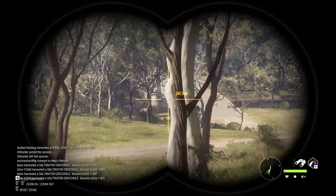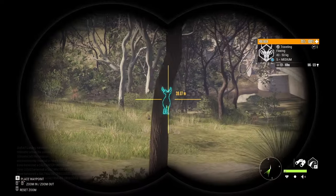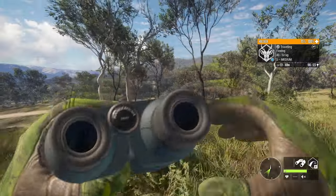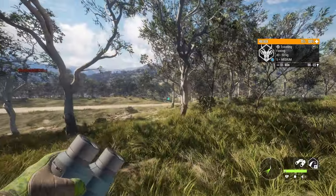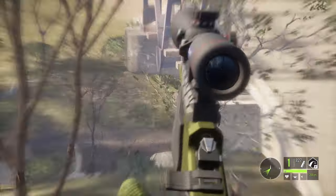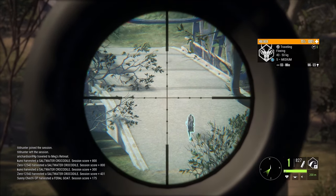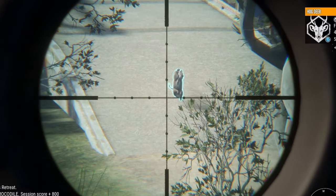There he is — his estimate goes up to 123, and he's massive considering that the diamond score is 108.6. We've got to try to drop him here now that he is relatively close. Let's see how I do using the .243.